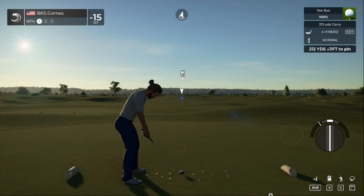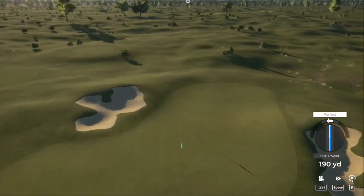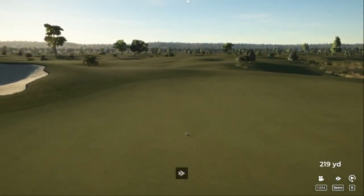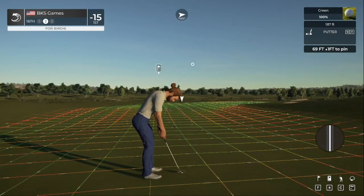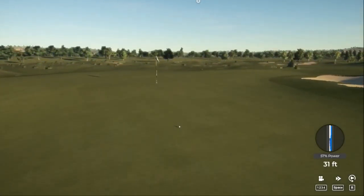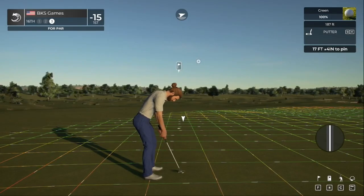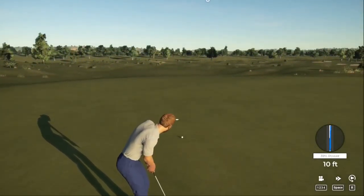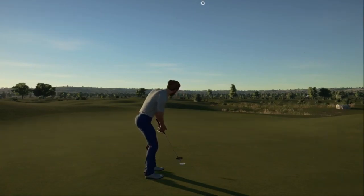Here we go on hole number 16. Going to try to take a little something off — 95 should be decent, use a bit of a kick to the right, still going long. Sink this next putt and you'll grab that birdie. Need a little bit more power — just drop this in and you'll get par. Not puttable — and for bogey, that putt safely in. It's home.